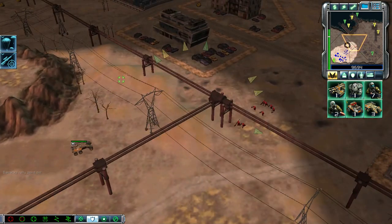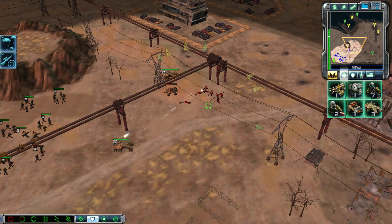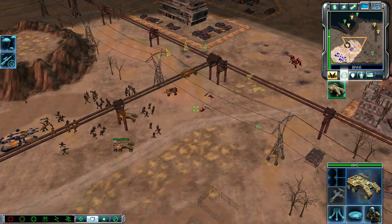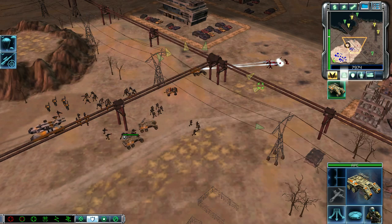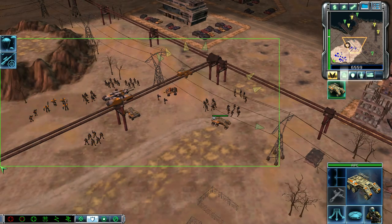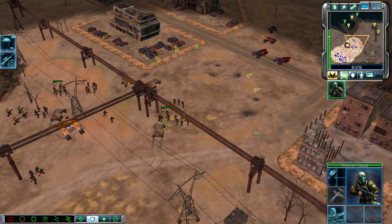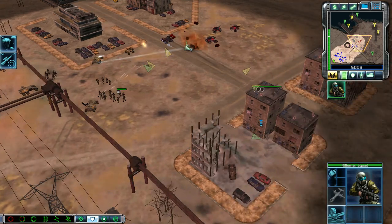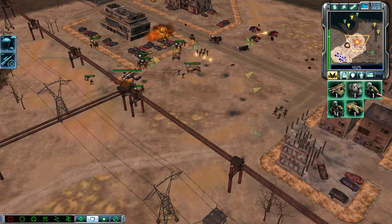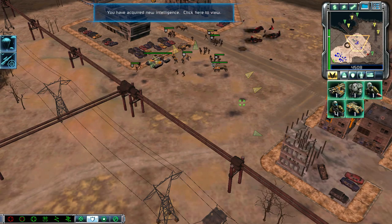Rolling. Enemy unit sighted. Unstoppable. Construction complete. Unit under attack. Ready when you are. Stand by for assault. Yes, sir. Moving. Troopers ready for action. Yes, sir. Armor superior. Going in. Intelligence data updated. Troopers ready for action.